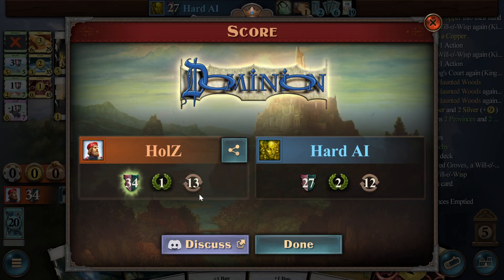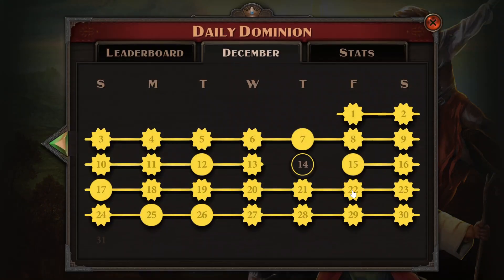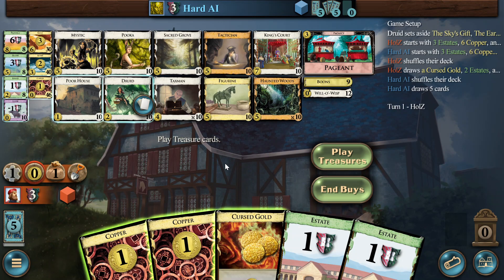What did I want to try? The tactician deck. I'm not saying it's the play I would recommend, but I think I just want to try it. So Tactician, Puka, Mystic, Poorhouse, and KC's. Let's see if that is actually doable. If they don't go on the woods it's actually well doable.